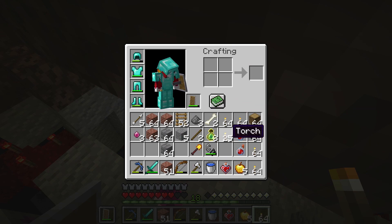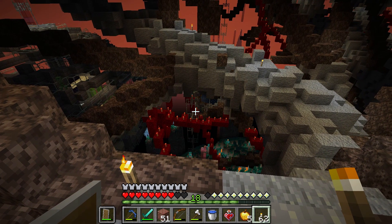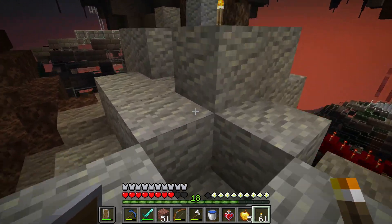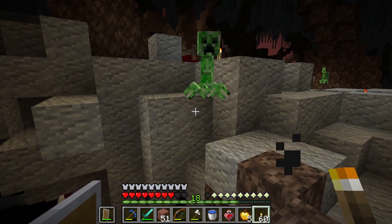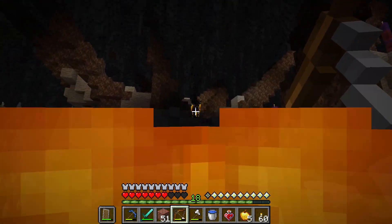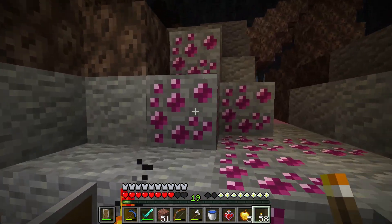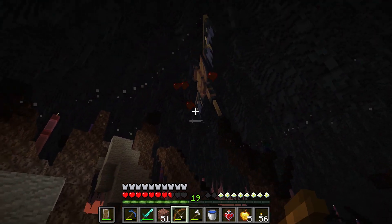We'll get more torches on the bar and torch up a bit more to make sure this upper area is secure — one less place to worry about. I see some obsidian over there. Is that a portal? Do we go into another nether area maybe? There's a spawner right there — hi creeper. That spawner needs to be dealt with. I think that's the blaze spawner right there.